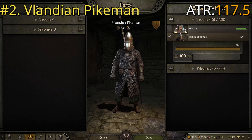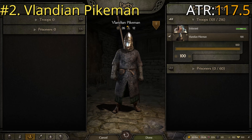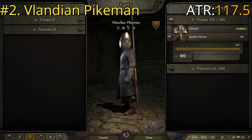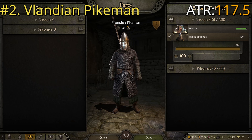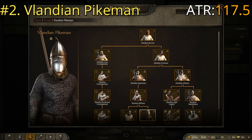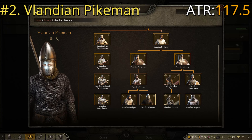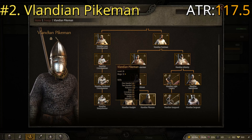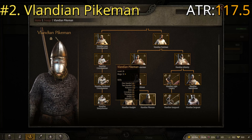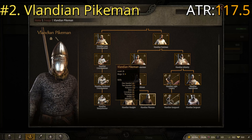At number two we have the Vlandian Pikemen. These are decently armored with full head protection including a full face mask, heavy mail armor with reinforcements, a one-handed sword that looks more like a bastard sword due to its hilt size, and a long-shafted lance making them very good for cavalry defense. They come down from the footmen to the spearmen tree — you can go with the Voulgier or the Pikemen, and I decided the Pikemen has better armor. I ran a whole bunch of battles and the Pikemen more often defeated the enemy with no losses or very low losses.